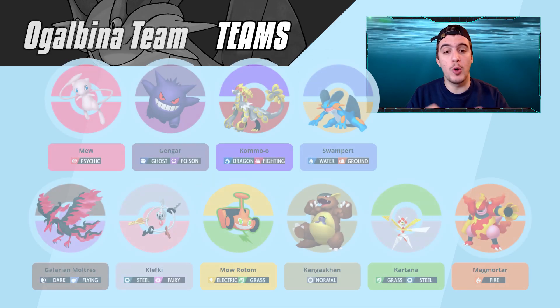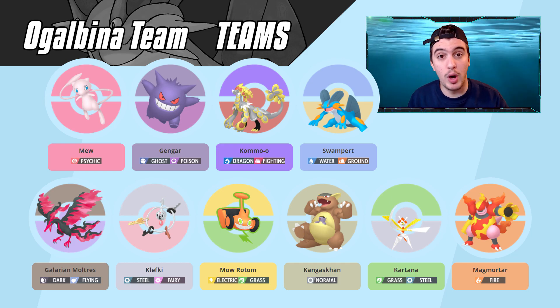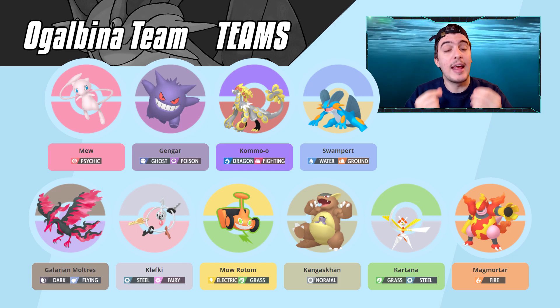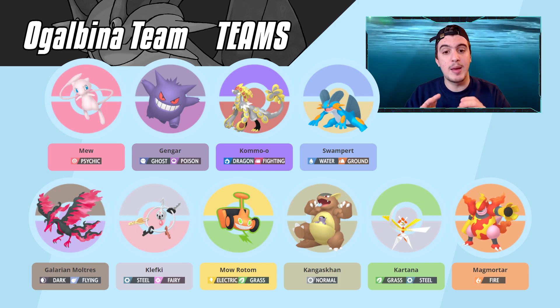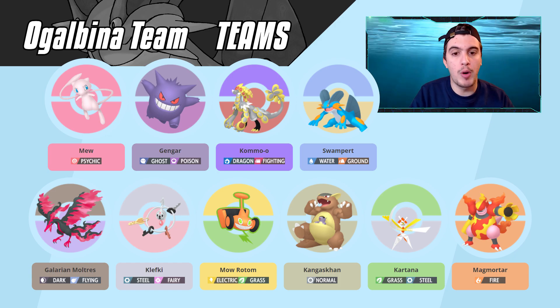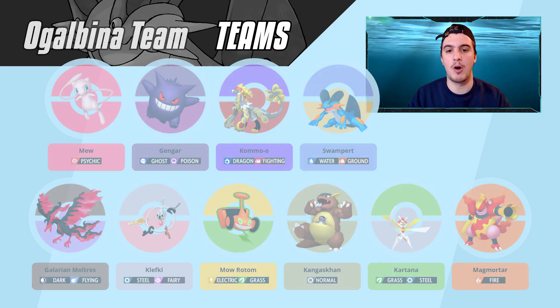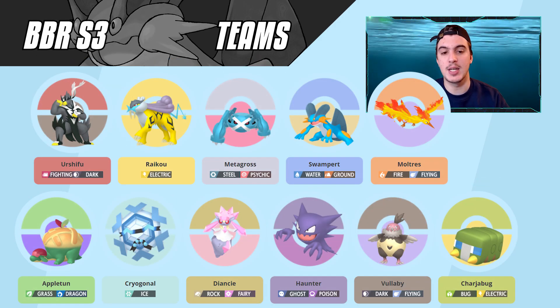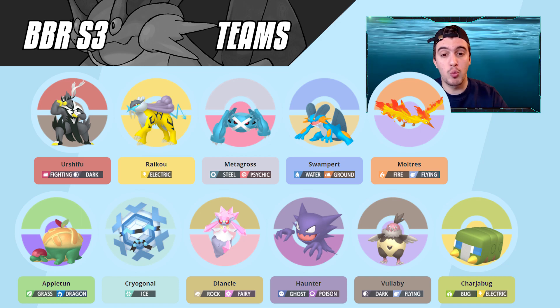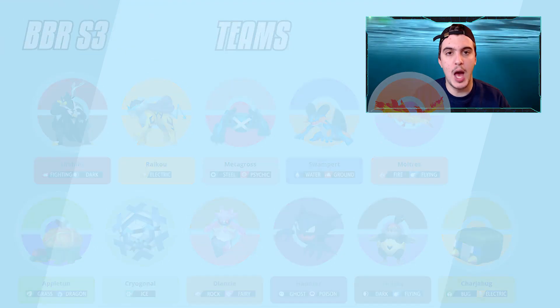Looking at team examples — starting with OG Albina and the APA, that team has Muon, Gengar, Swampert, and a Kommo-o using Clangorous Soul. Swampert forms a really nasty momentum core with Galar Moltres and Rotom, Flip Turning into those Pokémon with ease so they can start breaking or sweeping. Next is my team from BBR Season 3 — Swampert and Moltres can Flip Turn or U-Turn into Urshifu, Raikou, Metagross, or whatever is needed to start going to town.